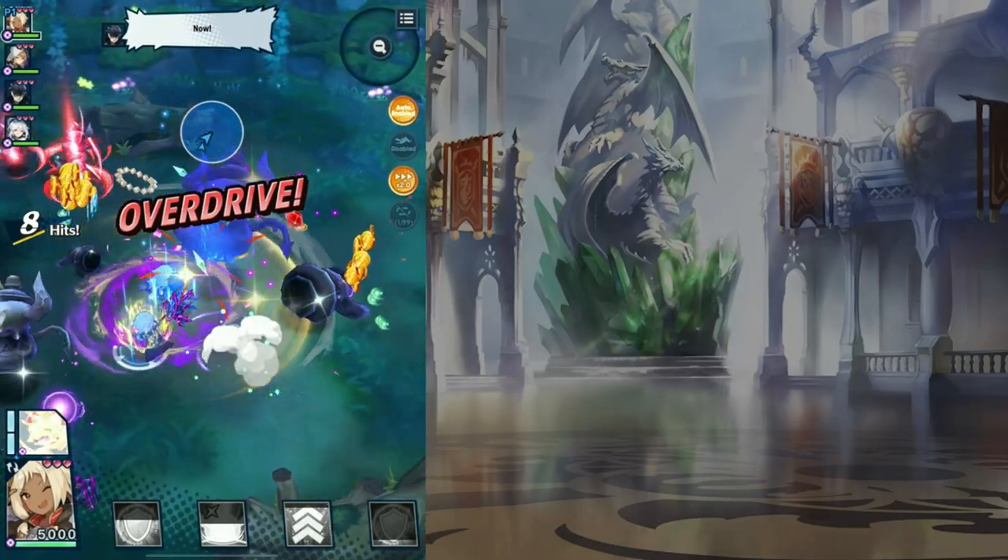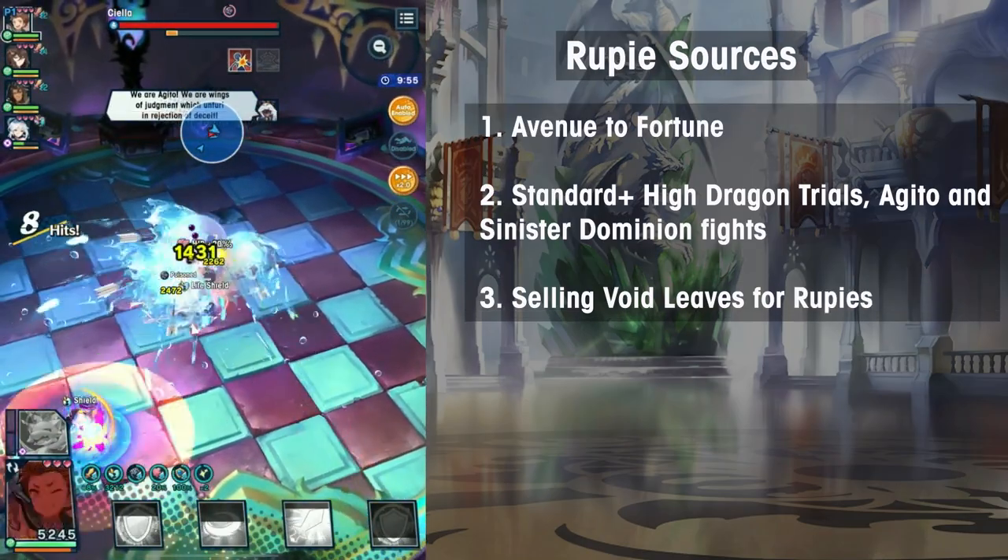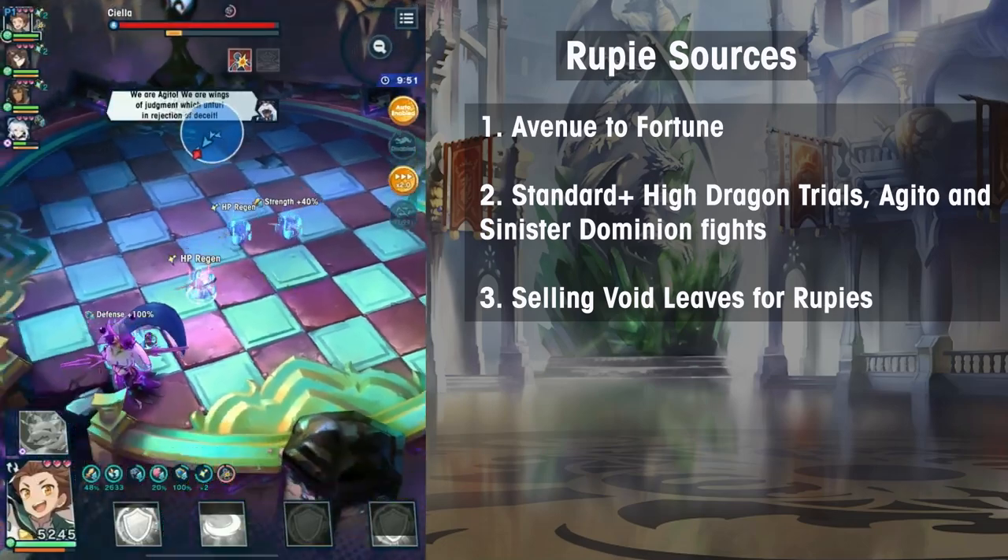There are three main sources of Rupees: Avenue to Fortune, Boss Trials of standard difficulty and above, and the slightly roundabout method of selling Void Seeds.